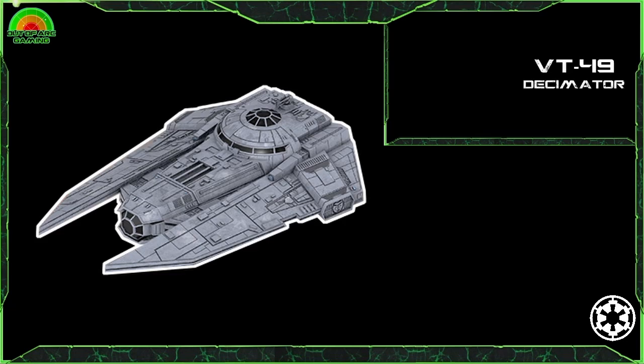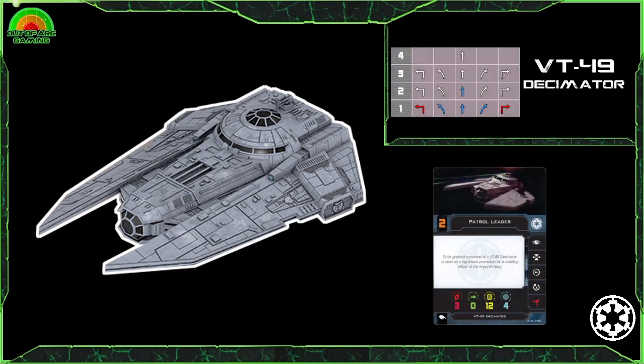For the final standard ship for the Empire — we're going to leave the Gauntlet off and cover that in a separate video as it spans many factions — we have the VT-49 Decimator. This is a very cool ship, definitely there to hit hard and support all your other ships. With an interesting stat line of 3 red dice in a bowtie arc, 0 evades, 12 hull and 4 shields, it is one of the healthiest ships in the game — though it won't stay that way for very long. You get focus, target lock, reinforce, rotate and a red coordinate action on this ship.